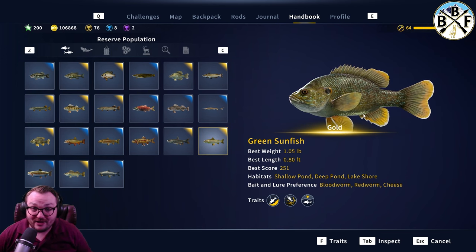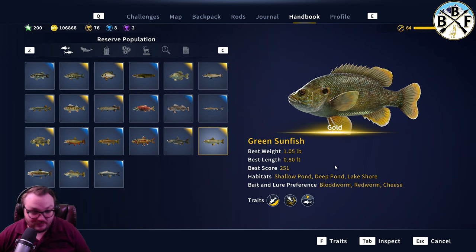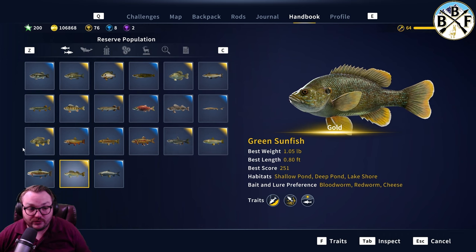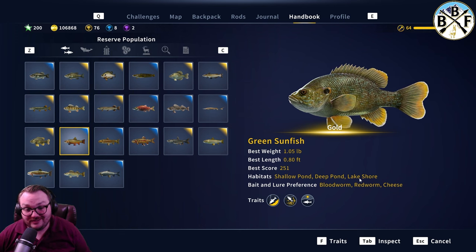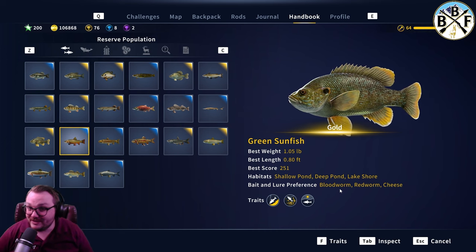As far as the weight goes, one pound is what we're getting — gold diamonds are going to be a little bit bigger. Bloodworm is what I catch most of my sunfish on. They are daytime fish, so keep that in mind. If you look at their bait and lure preferences, go to your handbook and press tab to see more options. If they're not hitting the bloodworm, try a bunch of other stuff — try every single lure and bait in their preferences, and try different depths.